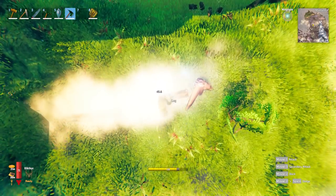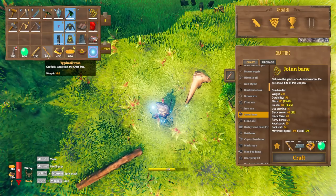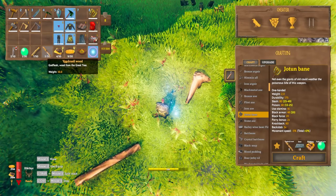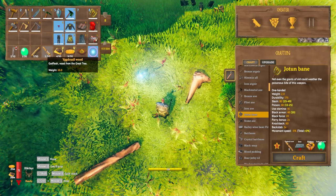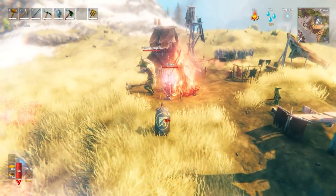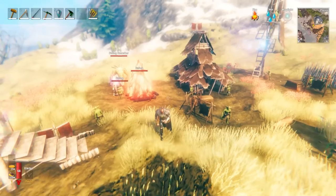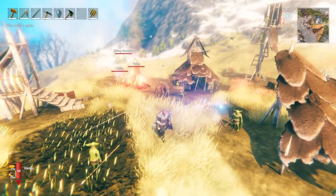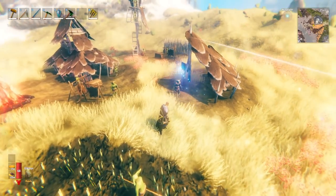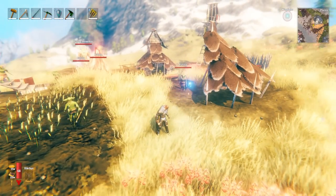Once we smash these logs up, you'll see that we get ourselves some wood, and also a bit of the 10 Yggdrasil wood needed to make the sap extractor. Now in order to get black metal, you'll need to come to the Plains biome and kill all of the fuelings — fueling berserkers, shamans, and so on. I've done a full guide in the past on how to attack these camps, as they can be very difficult and these guys are very strong. I'll link that video in the description if you want a full guide on that.